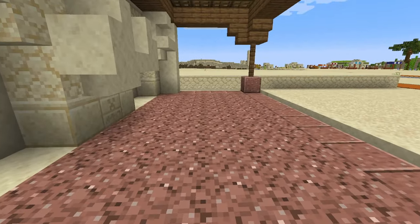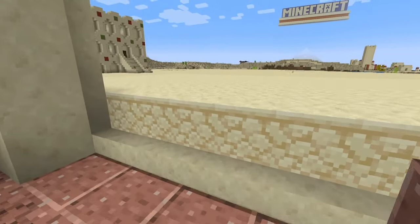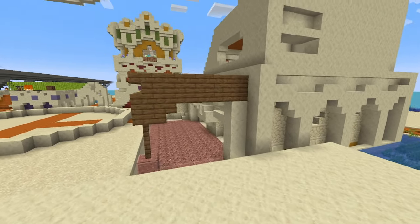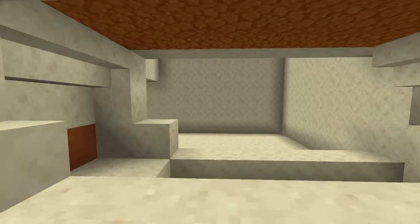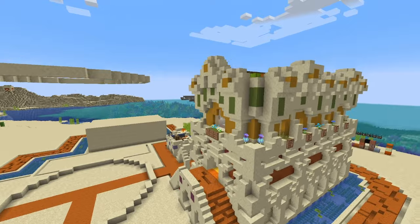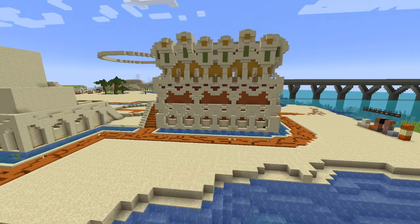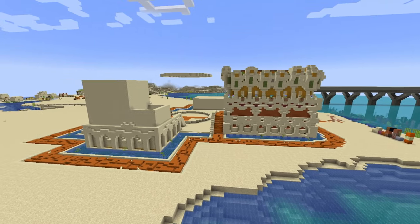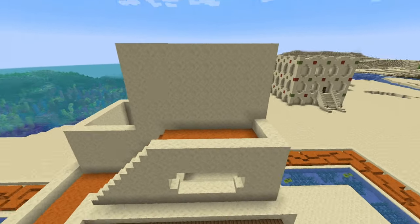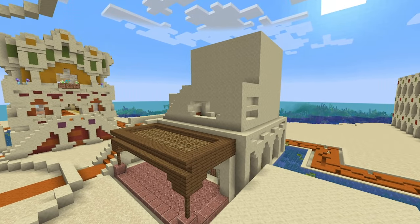Place down a few basic things — maybe a grindstone and a few armor stands with iron armor, preferably with trim if you can afford it. Then go back up and designate your rooms. The real challenge with this building is how you're going to texture the walls — with a typical segmented design it's easy because you share walls with the outside, but here you might want something flatter rather than super colorful.